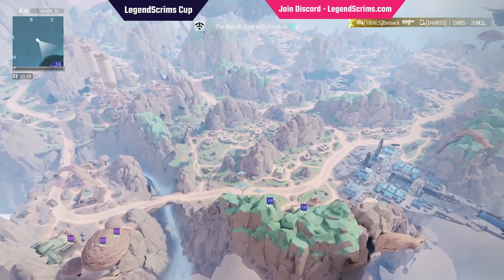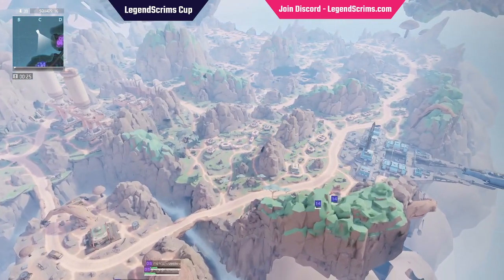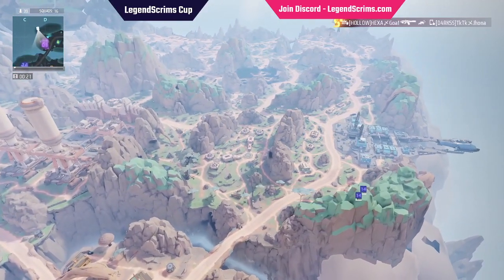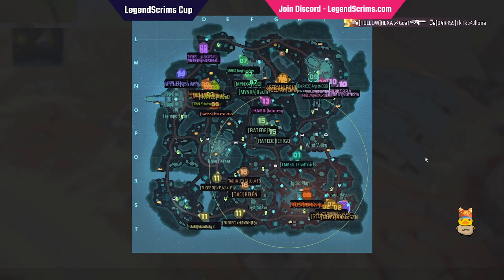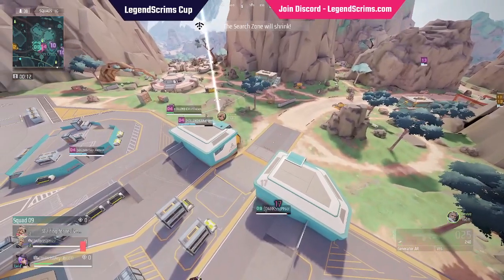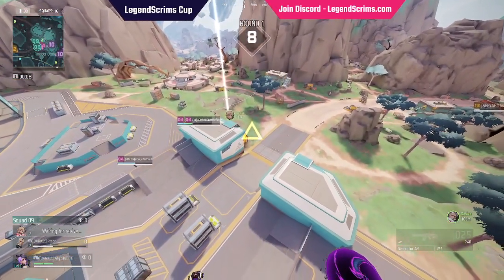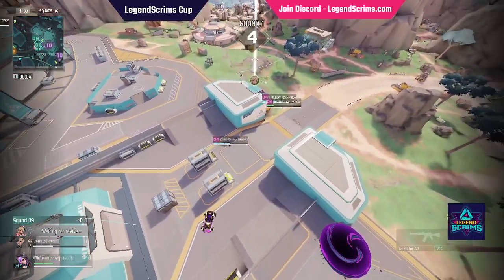Can't see the kill standings right now. They landed in the upper right corner, getting shields off the rip - can't go too wrong with that. We're moving over to Pioneer Square where it looks like Darks has already lost a player to Hollow. We've got Goat, Chicken, and Dinosaur - my brother likes to call them 'Dino Nuggies.'